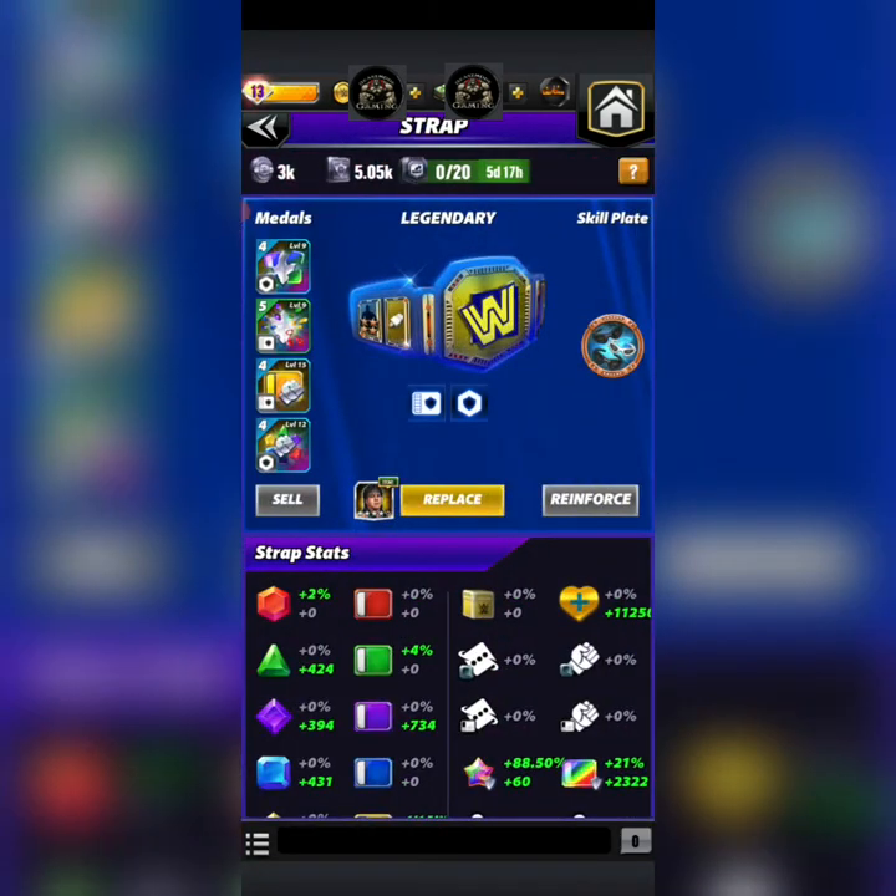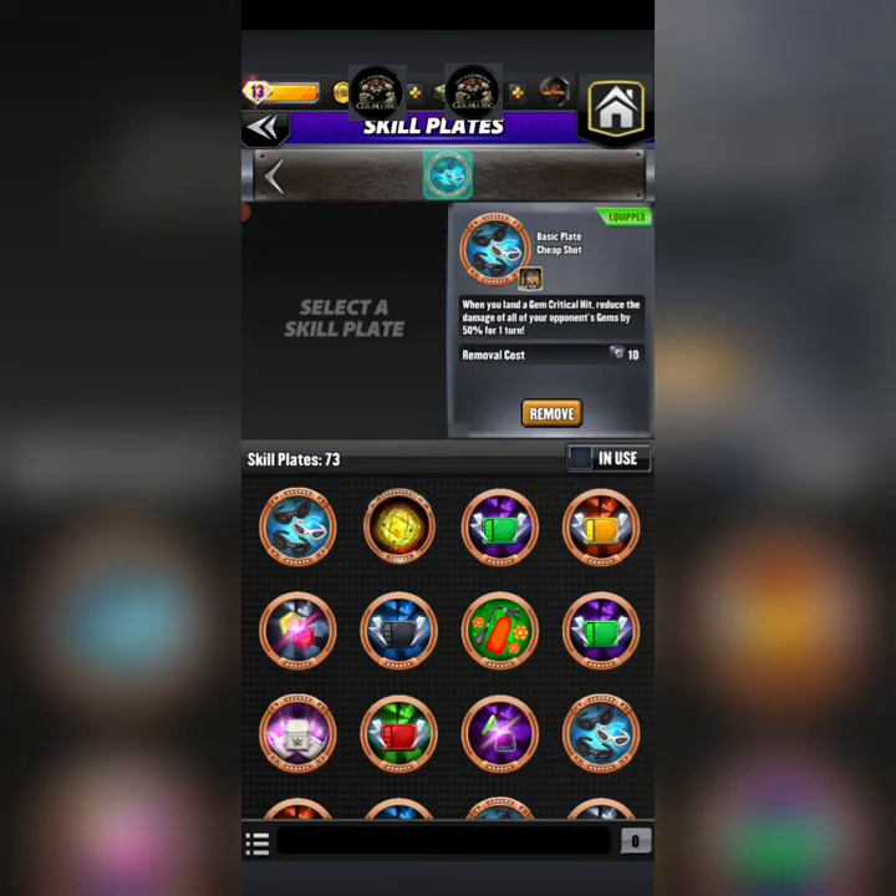Bailey gives you another protect gem. For his strap, I put a legendary on him because I wanted to use a cheap shot plate, and it goes off quite a bit when you're breaking gems with that yellow move — it reduces 50% of their damage for one turn.